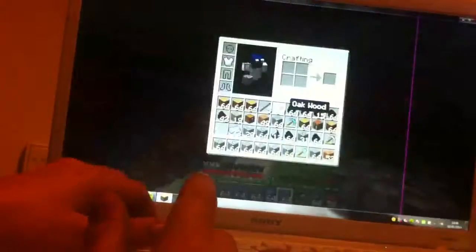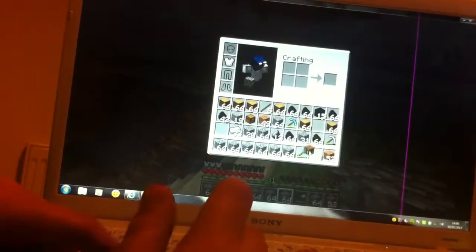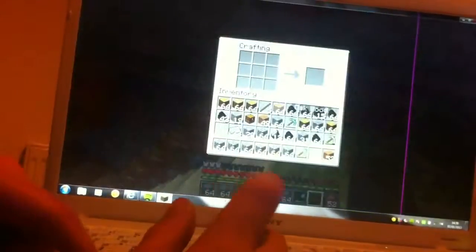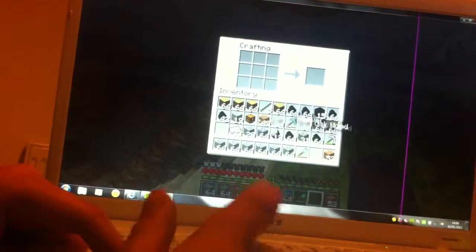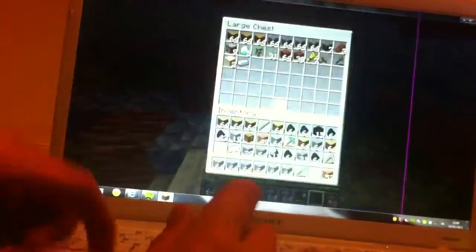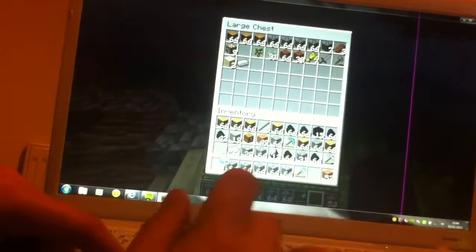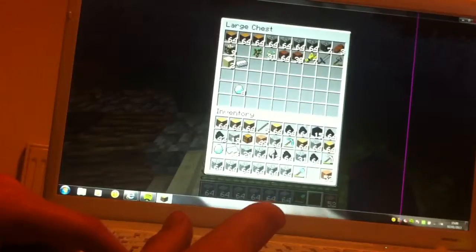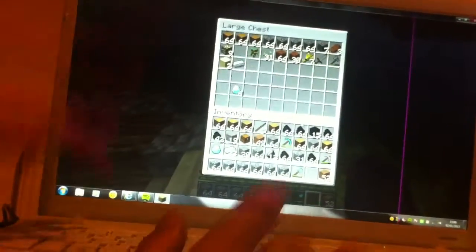So yeah, where's my crafting table? There it is. Put it onto there. Oh, I need diamonds. I need 1 diamond. I need 4 obsidian. And I need, oh, I need a book.